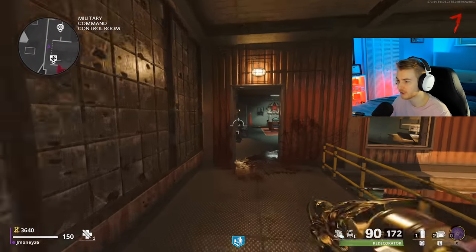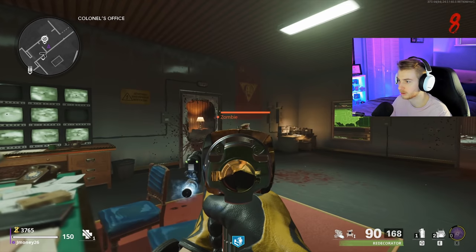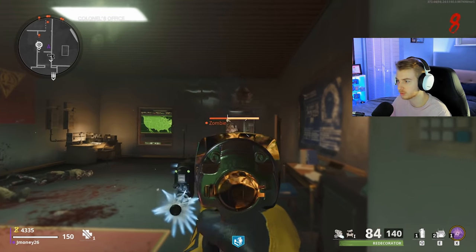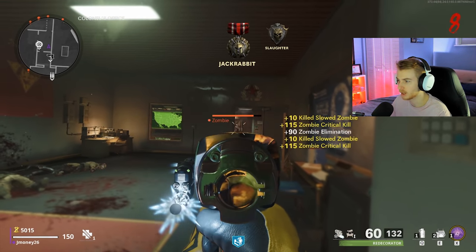2,400 crits to go. Just going to get through this round, buy a few more perks, do the bunny Easter egg, and then we're set to sit in colonels until we have enough to pack again.